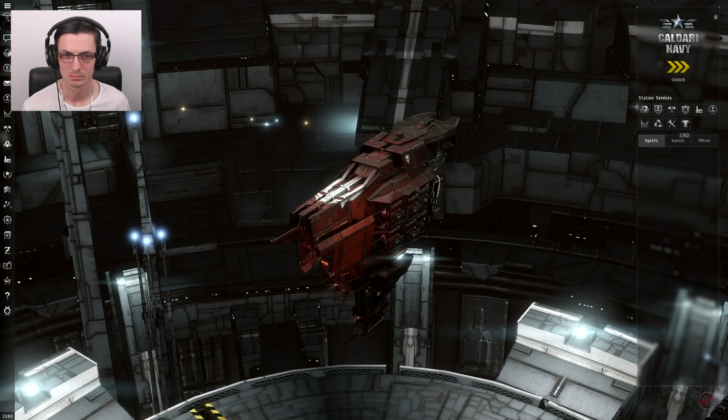Moving forwards, we are in our Minmatar destroyer the Thrasher, jumped about two jumps away in a fairly quiet system, all ready to start our salvaging career. We want to find anything of value - in particular lost drones, tractor beams, and sites which people have completed but haven't bothered salvaging. Before we look at the fitting, there is no designated salvaging ship we can use, so I've picked a Minmatar destroyer and retrofitted it to do the job - it's fitted kind of poorly, but it's the best I could do. I went for this ship because it had a little more CPU.